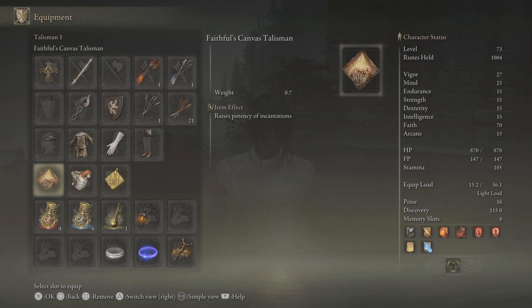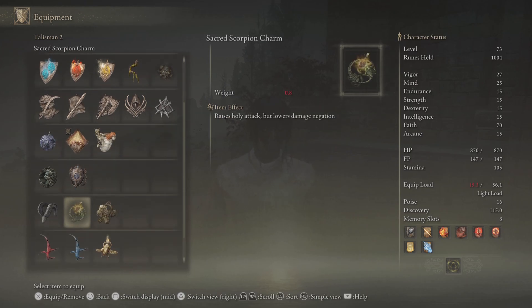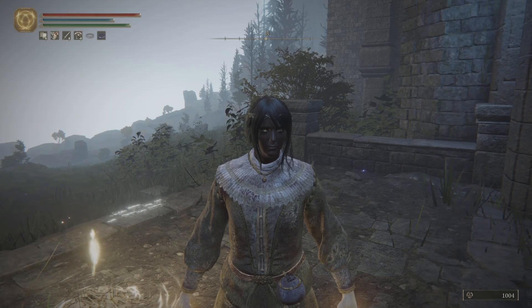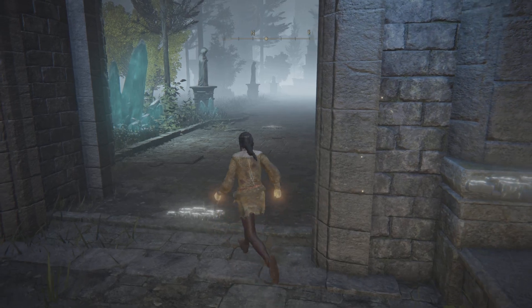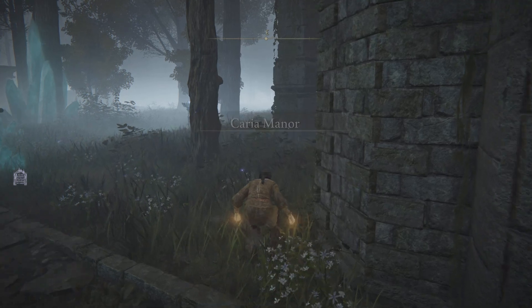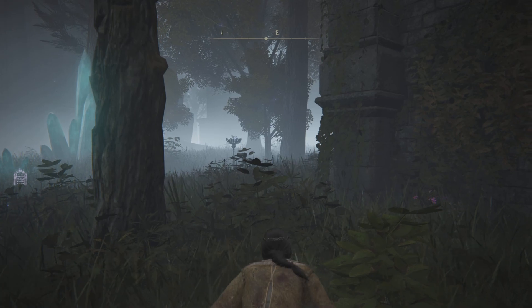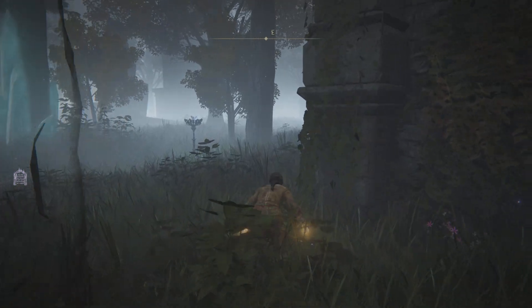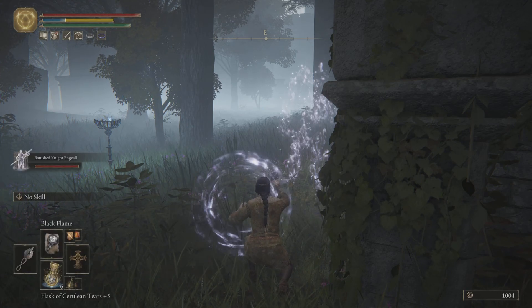Talismans change as time goes on. All right, so here we are at Carian Manor. We'll start working our way over here. The hands here are very susceptible to flame, so we're beating them with flame.